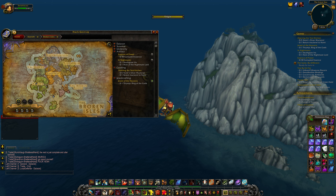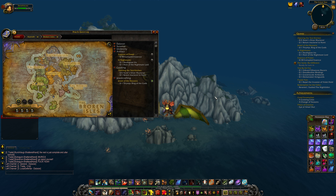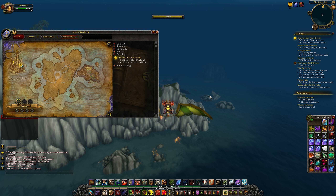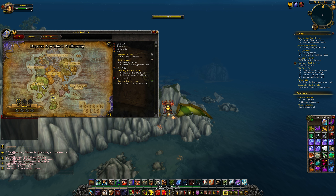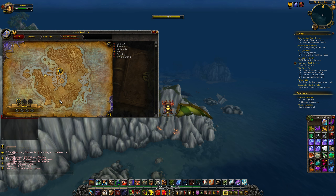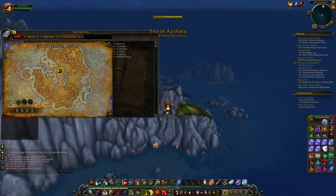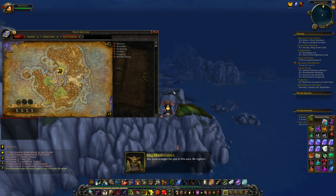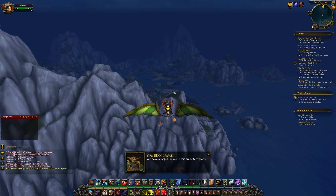Try not to fly directly to it — you kind of want to get around the sides of it if possible. The overall aim is to get to this flight path here. We have a target for you in this area, so be vigilant.